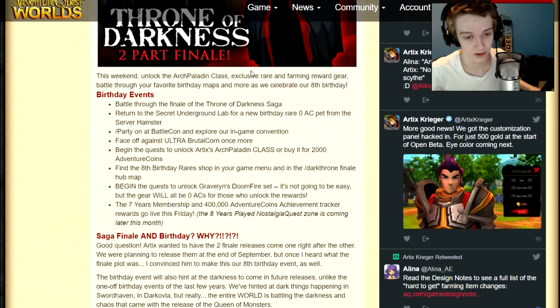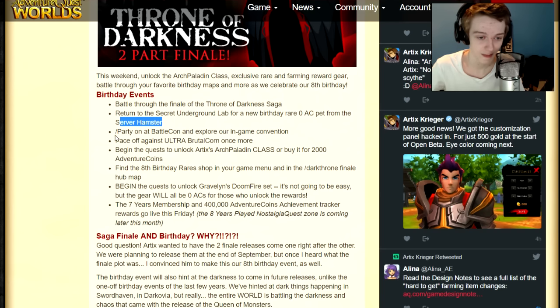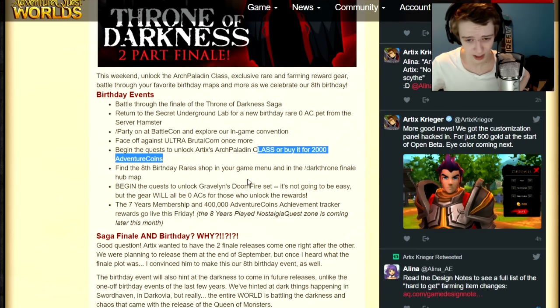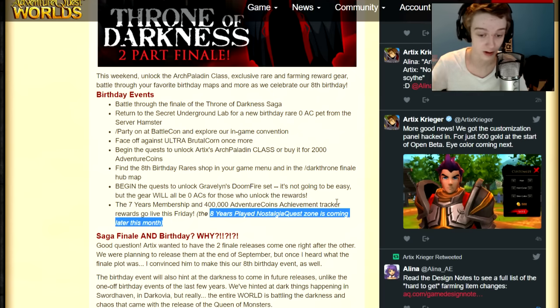Here is the event coming out tomorrow: Part 2 finale for Throne of Darkness is the birthday event. You can battle through the Throne of Darkness saga — the last quest line comes out tomorrow. The secret underground lab will have a new birthday rare zero AC pet from the server hamster. Ultra Brutal Corn will be out and you can get the helmet from him. The Gravelyn Doomfire set will also be out, along with the class, the seven-year membership, 400,000 Adventure Coins, and an 8-year player nostalgia quest zone.